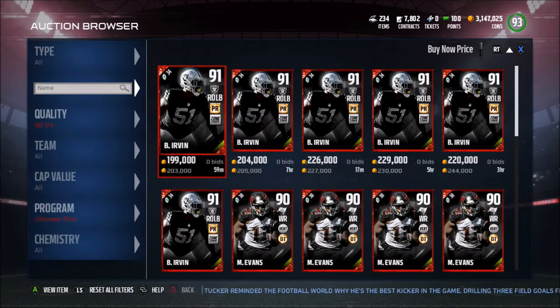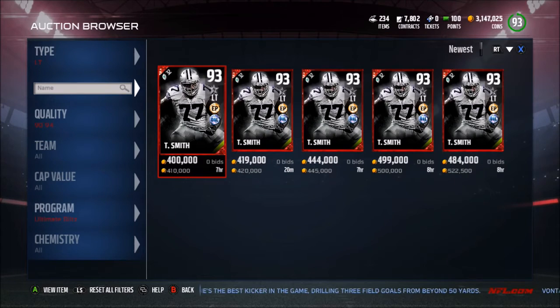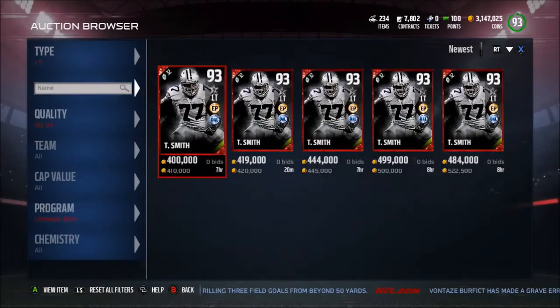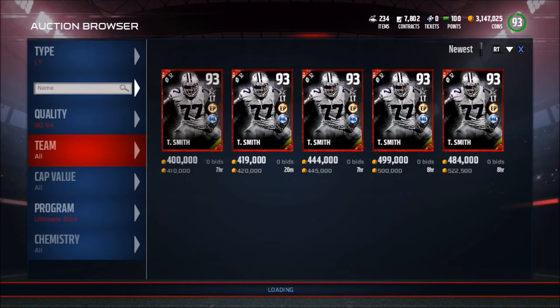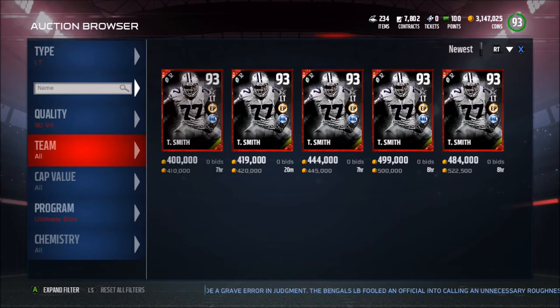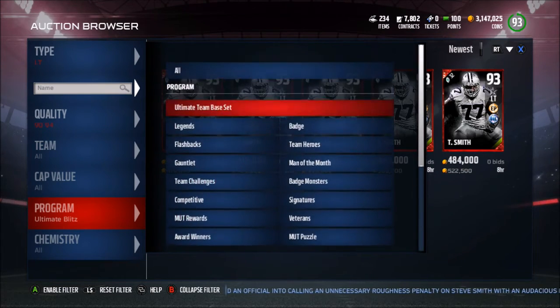With the Ultimate Blitz promo, since a lot of people are doing these sets, I like to snipe as soon as the sets come out. This Tyron Smith right here — as soon as the set came out, someone put him up for 240k, I bought it and sold it for 280k, then got another cheap one for 220k which is actually on my team now. You just have to know what's in packs. If there's a new set giving a new player, keep refreshing and hitting newest — as soon as the newest one is posted, check the price, buy it quickly, put it up for a couple k less than the other listing, and you can sell it. If there are signature packs or a legend as a bundle topper, just keep looking for those.